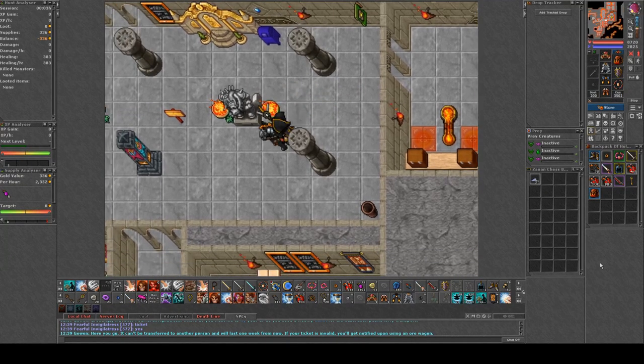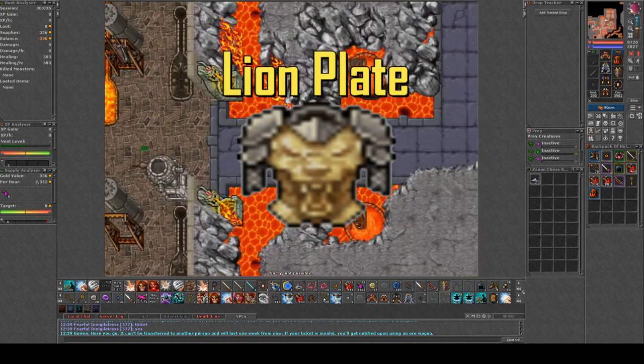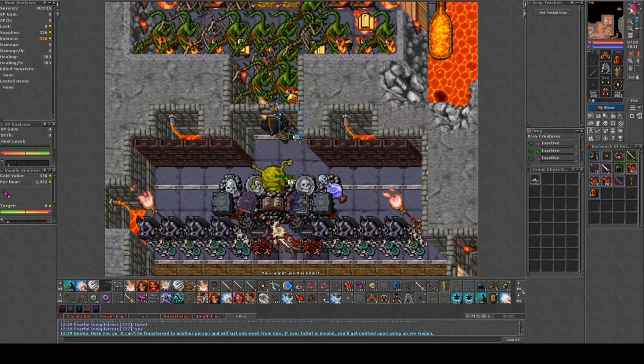Hello friends and allies, and today we're gonna talk about the Lion Plate. The Lion Plate was introduced during the summer update and I have been lucky to find it in a dungeon. So let's take a look at the Lion Plate.